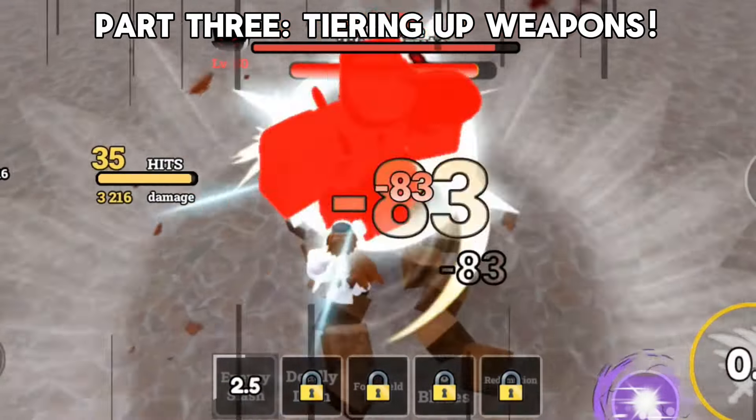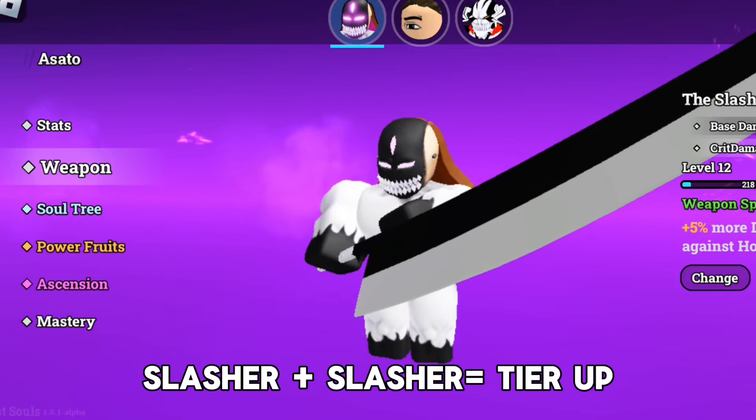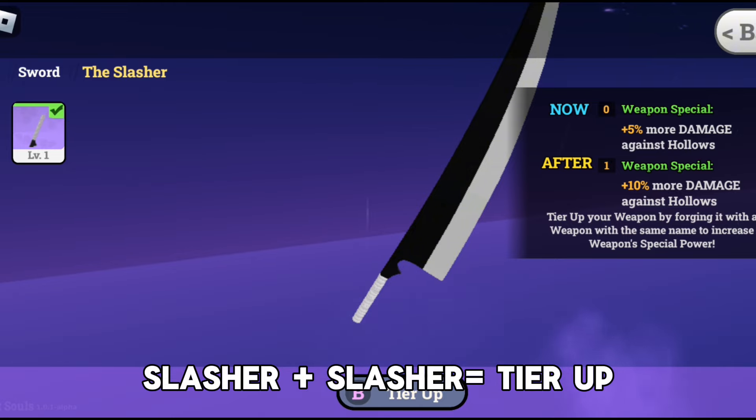For part three, I'm going to be telling you how to tier up your weapons. A lot of new players don't know this. In order to tier up your weapons, you need two of the same weapons. Tiering up your weapons gives you weapon buff upgrades.